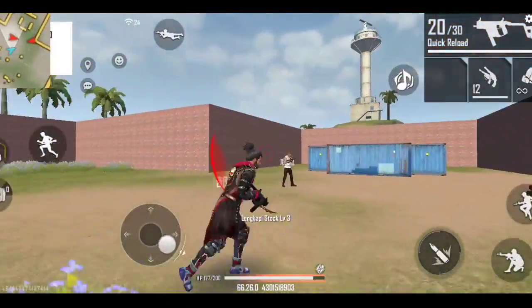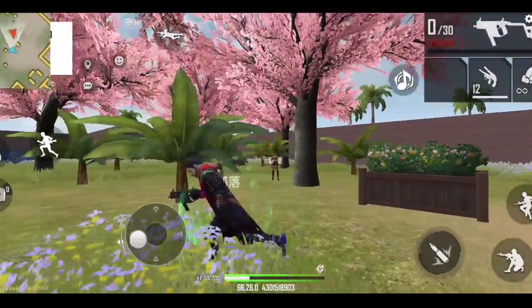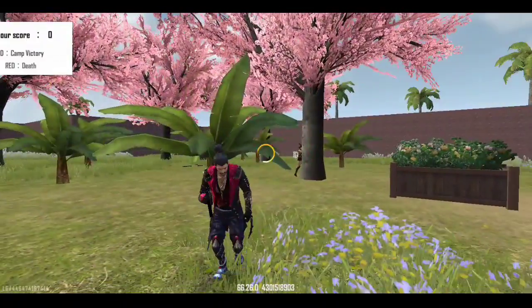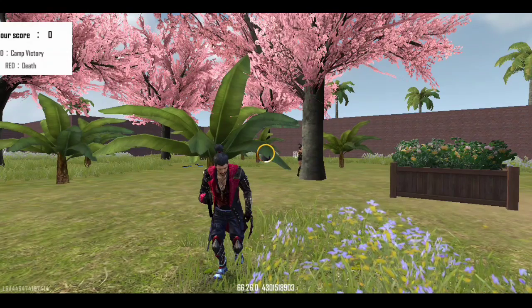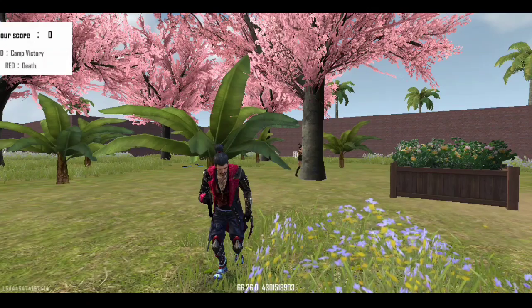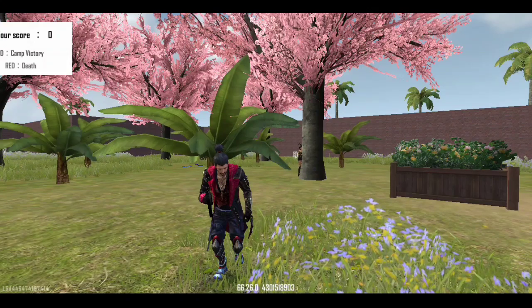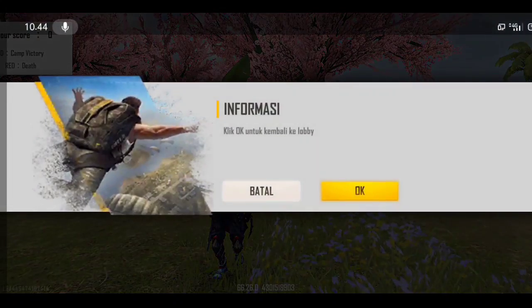Kita sambarin dulu. Kita tunggu sampai nge-struck. Kalau udah loading seperti ini, itu pertanda bugnya berhasil. Kalau udah nge-struck seperti ini, langsung saja kalian keluar ke lobby. Kita balik ke lobby — pasti level akun Free Fire kita langsung naik.